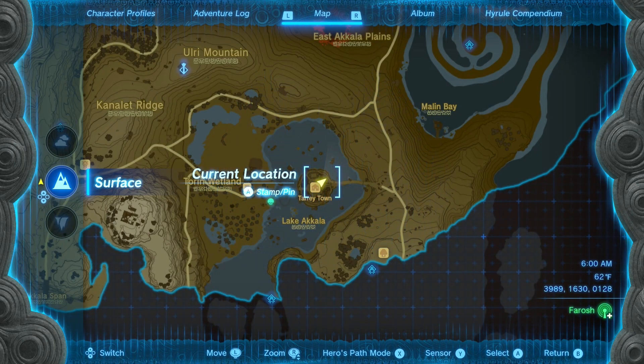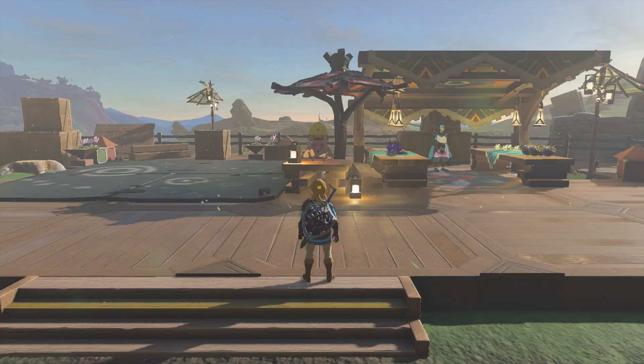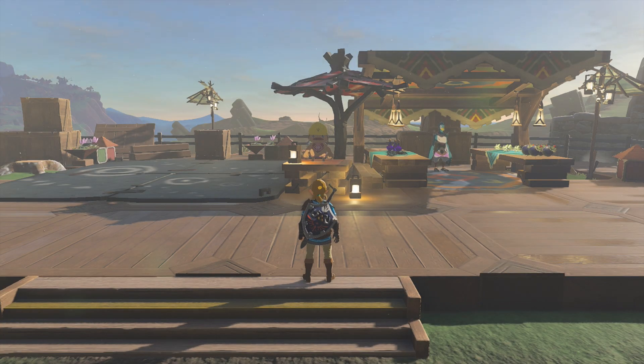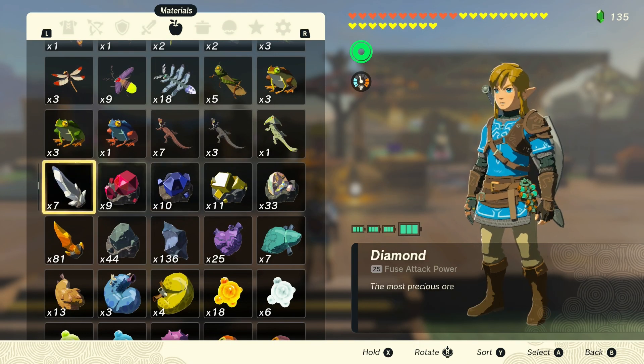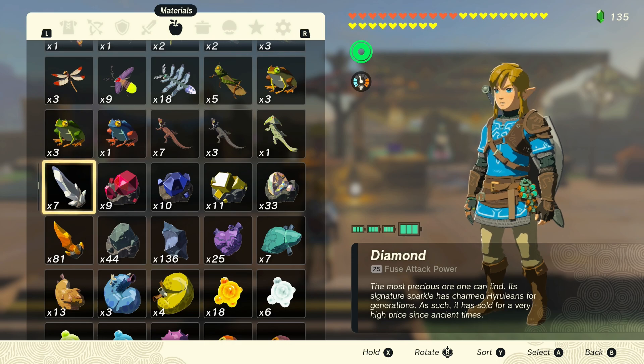The first step to this glitch is you're gonna want to come down to Tarrytown. Once you've located Tarrytown, you're gonna want to stand in front of Pelisson here. Once you're standing in front of Pelisson, select the item you want to duplicate. We're gonna do diamonds because that's what most of you want to duplicate — they sell for 500 rupees.